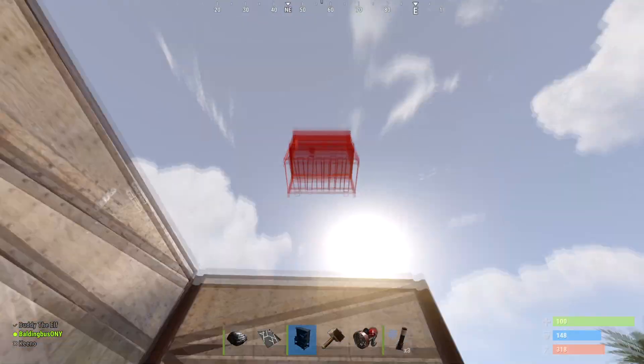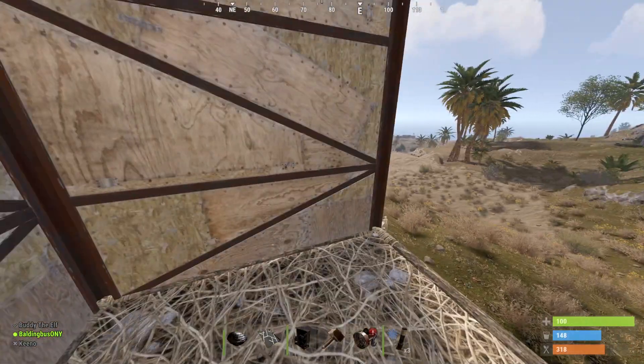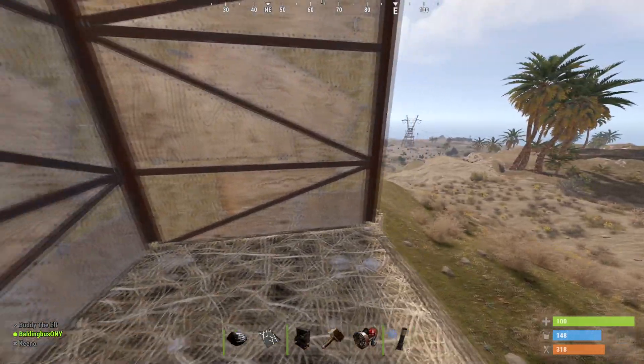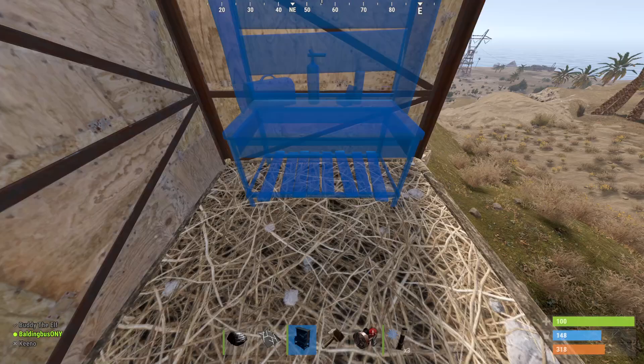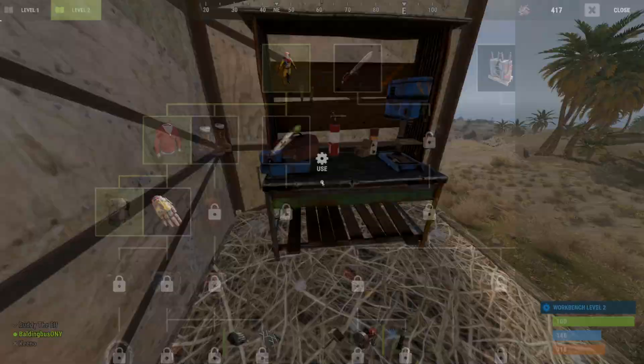Hello, welcome to a Rust tutorial on how to get the Diver Propulsion Vehicle. It's pretty easy — once you have it, go ahead and click on it.